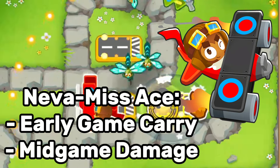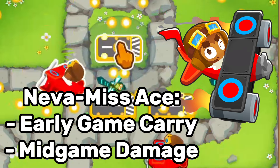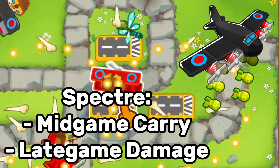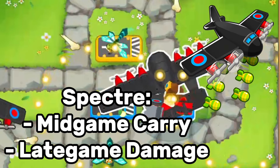Starting off with the Neva Miss Ace — this guy is really strong and can do some pretty amazing things even on some pretty tricky maps; it can really be used anywhere. It has a great early game carry and a really strong mid-game carry too. The Spectre, on the other hand, has the mid-game carry and can do some late-game damage.